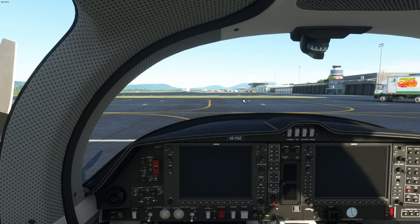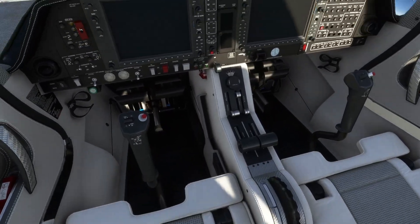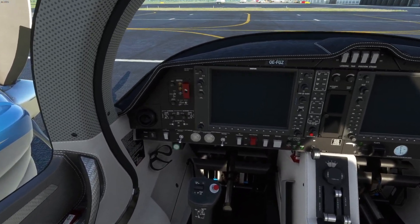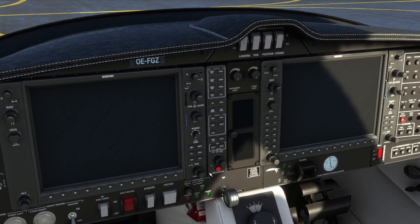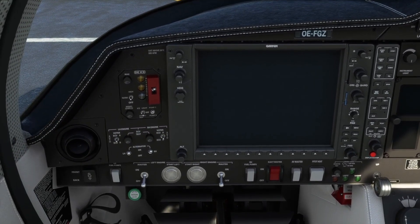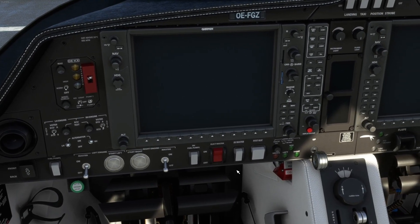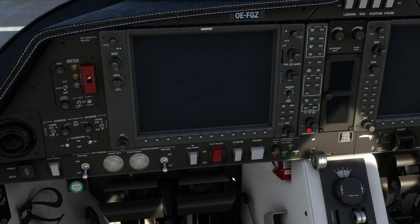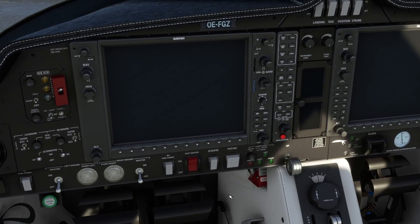We actually have G1000 NXI already installed in all default airplanes that support it. Okay, let's start our airplane. First, let's check our fuel flow — fuel flow is on and blocked, that's fine. I'm not using checklists now. I will just run fast through the startup procedure because we are going to take a flight, and the flight is important. This is not a tutorial on how to start up the Diamond.